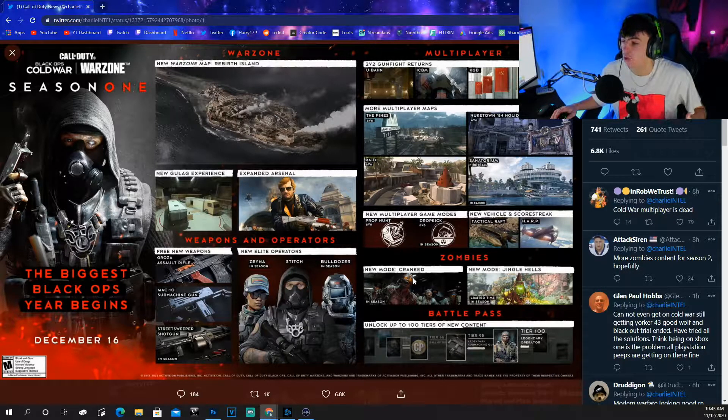In terms of zombies, there's a new mode called Cranked - I'm assuming it's just going to crank everything up and be a bit more intense than normal. Then we've got a new mode called Jingle Hells. I'm hoping the fact that Nuketown 84 has got a holiday twist might mean zombies on Nuketown - I used to love playing zombies on Nuketown. But it might just be the original map with Christmas lights around it, which does look like to be fair.